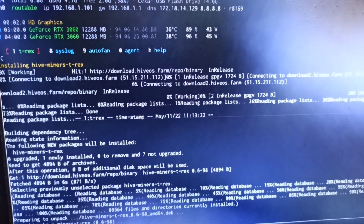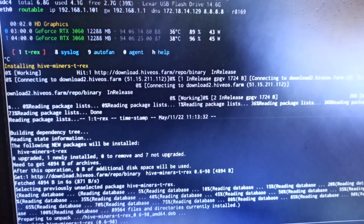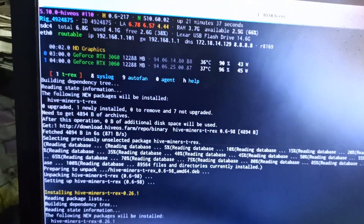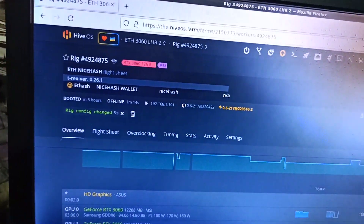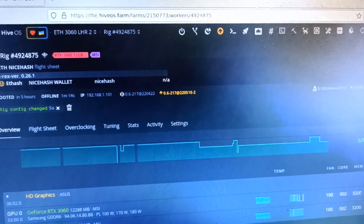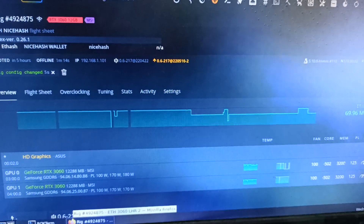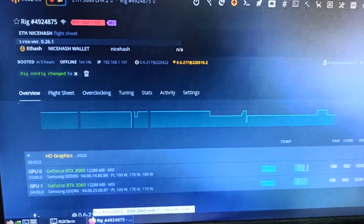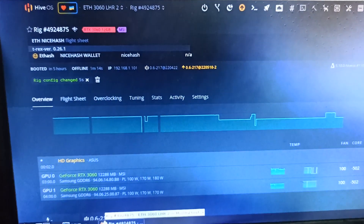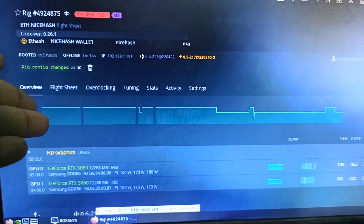In previous videos, NB Miner released a new version and I could get a maximum hash rate of about 51.75 MH. I'm checking if T-Rex Miner can get the same hash rate, because I seriously prefer to use T-Rex Miner — it's more stable compared to other miners.